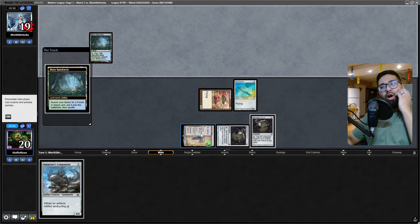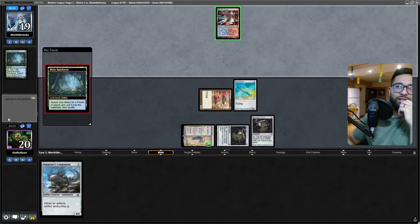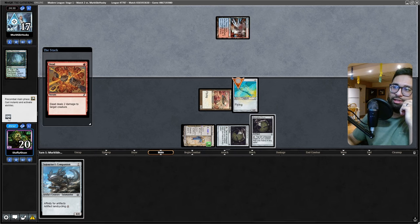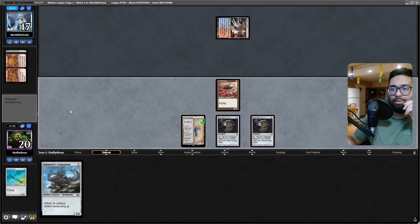Next turn I need to draw lands. I'm going all in on this Urza's Saga here — I kind of need to create another threat. They're gonna Misty Rainforest into a Steam Vent. Is this Living End? If it's Living End, I'm kind of done. That's not good. It's looking like cascade — might be Rhinos though. Might be Rhinos if they're playing Dead Gone.